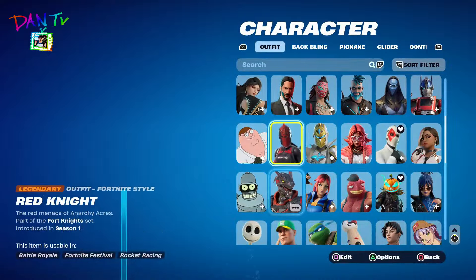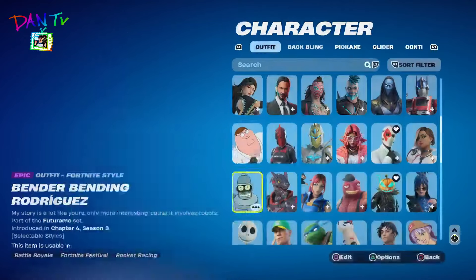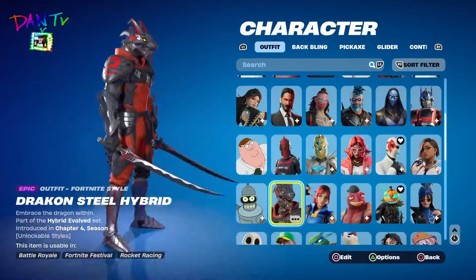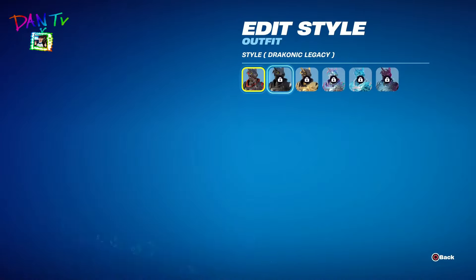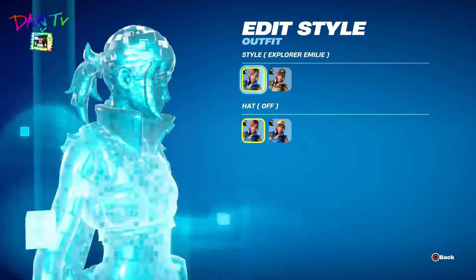We have Bender — Bender from Futurama — yellow and normal versions. We have the Chapter 4, Season 4 Fortnite Crew outfit. I don't have any of the styles unlocked because I only paid for the skin. And we have the Explorer Emily skin.